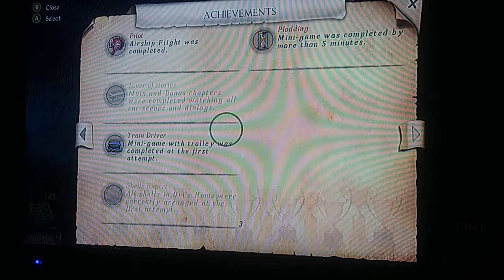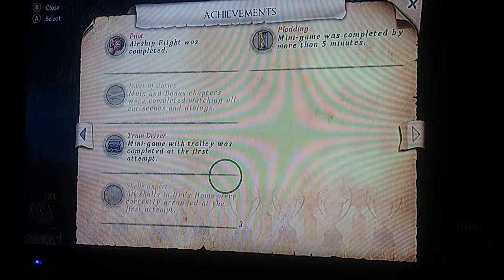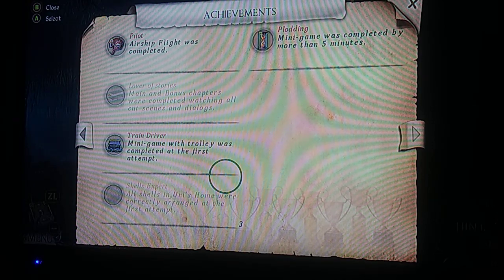Pilot — airship flight was completed. Plotting — minigame was completed in more than five minutes. Lover of Stories — basically the main and the bonus chapters were completed watching all cutscenes and dialogues. Train Driver — minigame with a trolley was completed at the first attempt. When I went through this a few times, I didn't complete it on the first attempt, which means I didn't get the achievement. I didn't know there was an achievement for doing it on the first attempt, which I showed in my previous episodes.